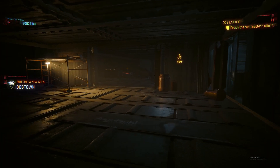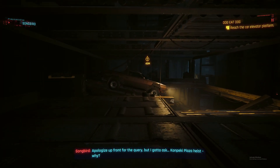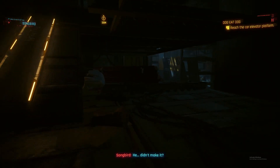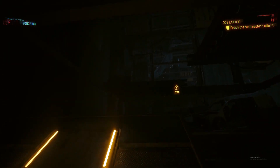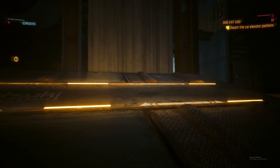Now you're in this maze-like area — it's a parking garage and it can be very confusing. Basically, you're just going to want to follow the lights. Lights are going to light up, follow that path, and that's going to lead you to Dog Town.